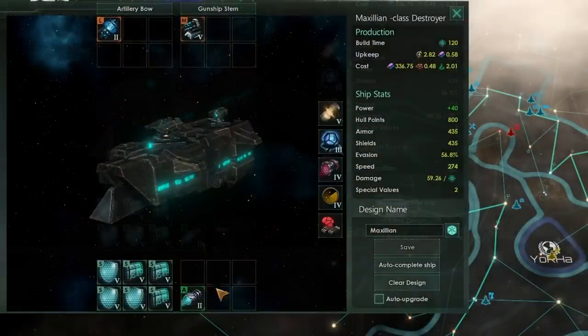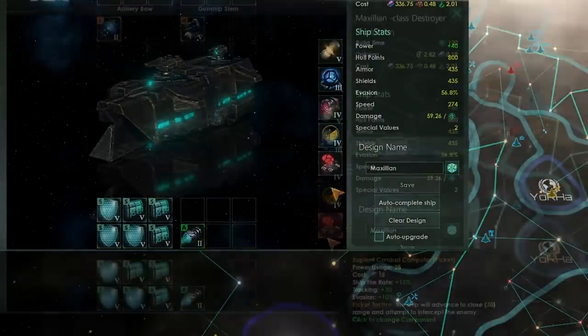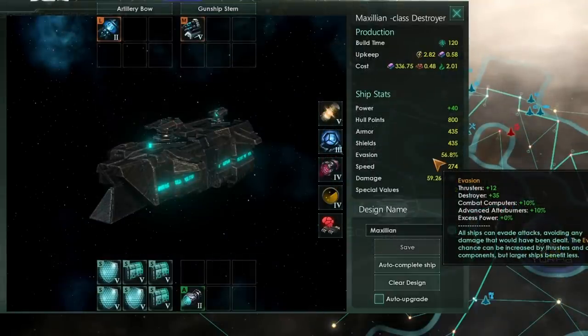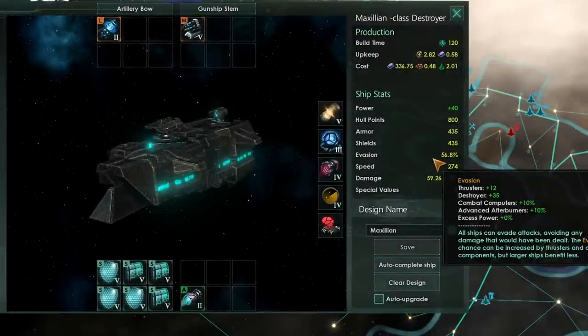I've changed just two things around. I'm now going to put in the advanced afterburners for an increased 10% evasion, and the red sapient combat computer, which will boost our evasion by another 10%. That beautiful 20% boost overall pushes us up to 56%. And this is basically the best that you can hope to get away with if you are a regular empire or a synthetic empire.